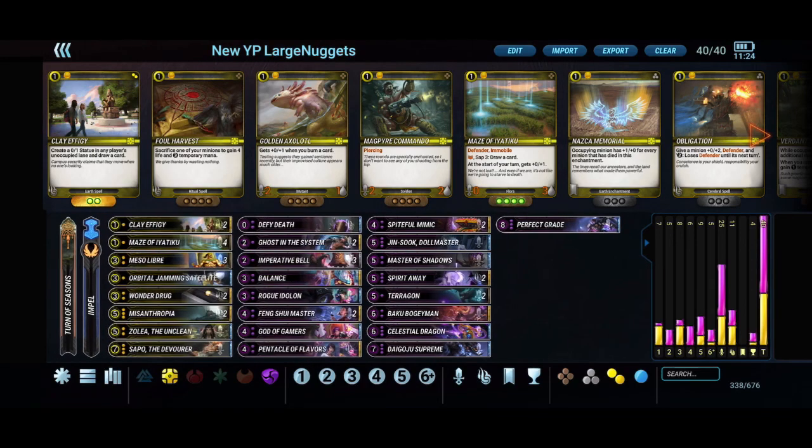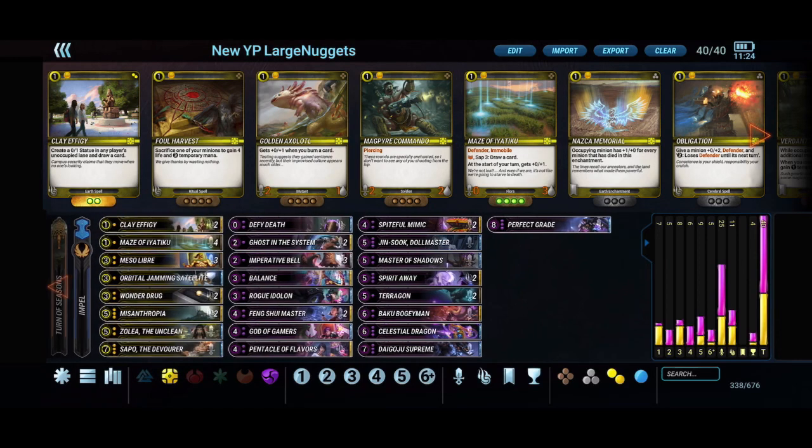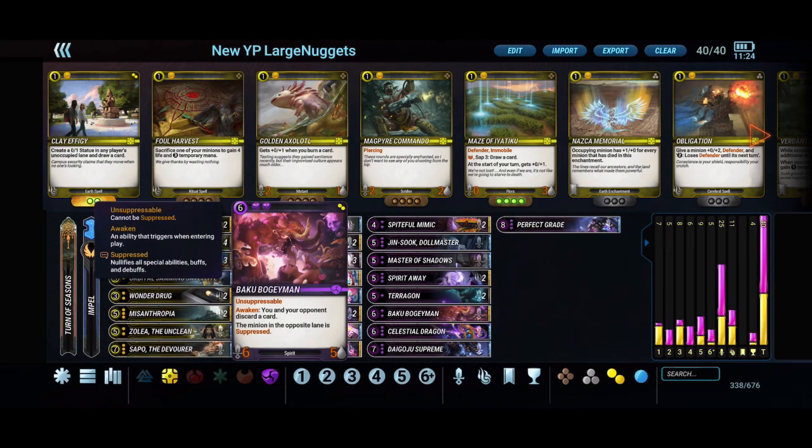Moving into the fatties: Celestial Dragon is in the list. We're also running two Taragons — a very strongly statted minion that gives you a Pearl item to grant one of your big guys Overrun or discard it with Baku Boogeyman. Six mana 6/5 isn't the best stats but it's Unsuppressable, so Pentacle of Flavors or a warded enchantment will stick regardless.